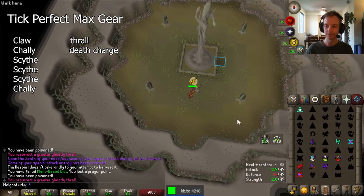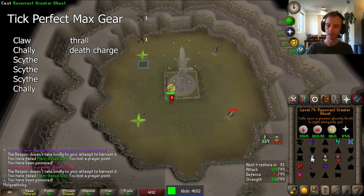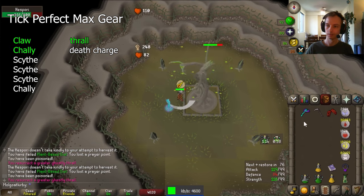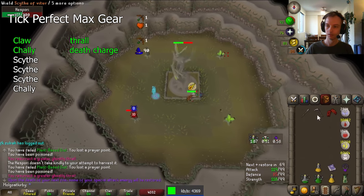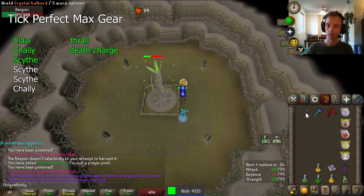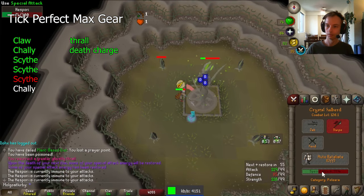Let's start with the max gear tick-perfect method — a 1 in 3 success rate. Start by spam-clicking to blowpipe the flowers. Once we get them all blowpiped, wait a tick before doing the claw spec. We're doing claw, chally, scythe, scythe, scythe, chally. Now flowers spawn again, so we get back to blowpiping, and now that we've used some special attack, we can use death charge. So now we still have three scythes to do. Once again, we wait a tick after killing the flower, then scythe. Flowers spawn again — get to blowpiping. Now we're going to have one more scythe to do, and I actually make a mistake here — I scythe right away, so as you can see, the damage is nulled.